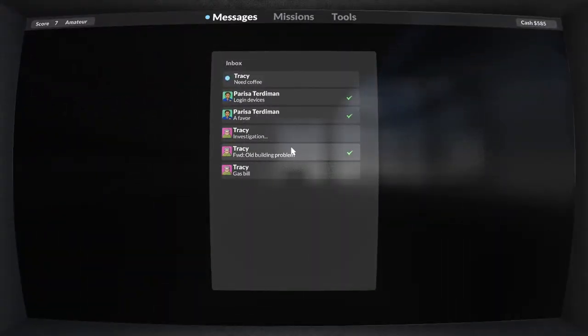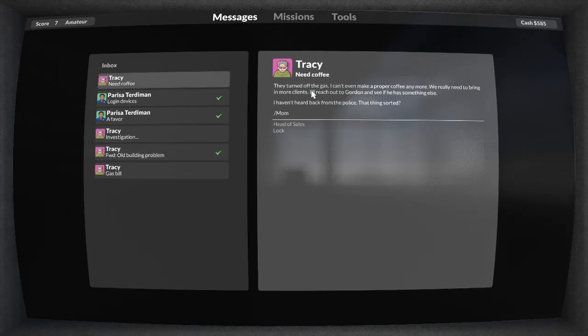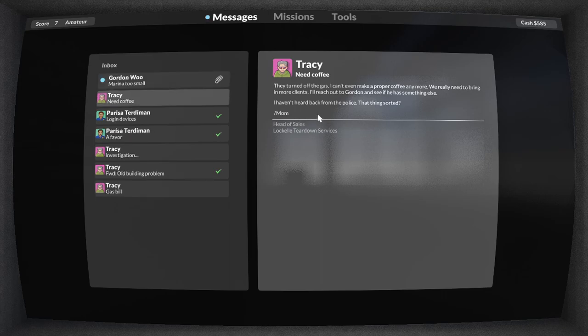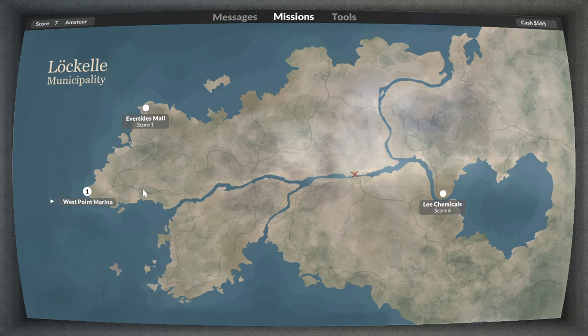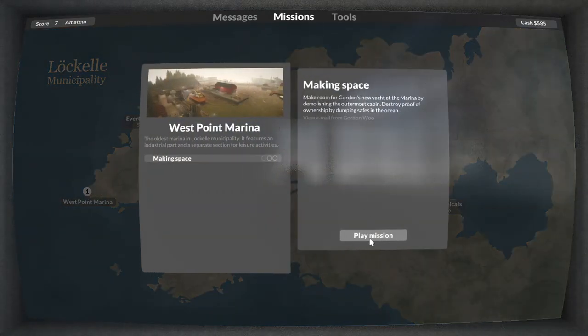Let's get back to the game. This one here — you're this is your mom, right? Thanks for helping me out with the building. I actually have another job for you — I bought this yacht recently but it's too large for the marina, and the board says there's no space for a new dock. Could you use your demolition skills and remove one of the timeshare cabins? West Point marina — making space. Destroy proof of ownership by dumping the safes in the ocean. So we've got to destroy one of the timeshare cabins and find the safe and dump it.